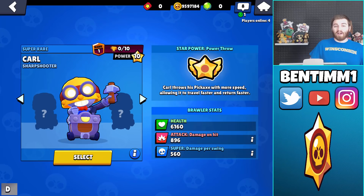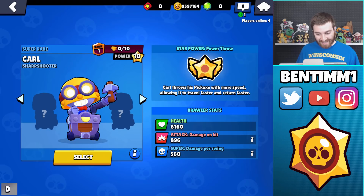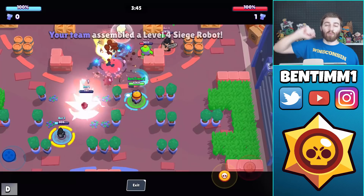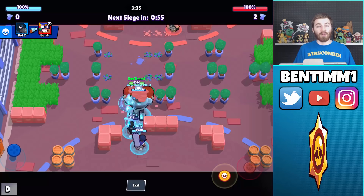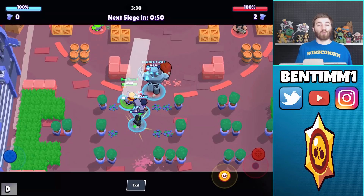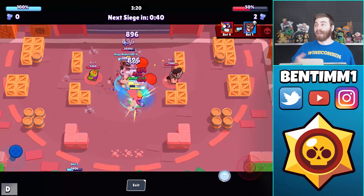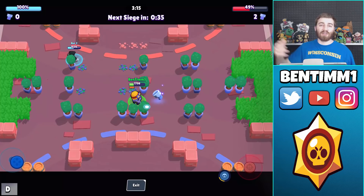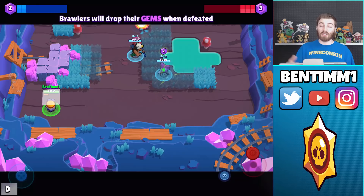He's pretty tanky, which is really nice because with him you want to try and get up close. His main attack does 896 damage on hit - it hits once when you first throw it and once again on the way back. His main attack is a boomerang throw, which is so cool, and it can deal damage to multiple brawlers. He only has one charge on his main attack, so when he throws his boomerang it empties it and once he gets it back he can throw it again.